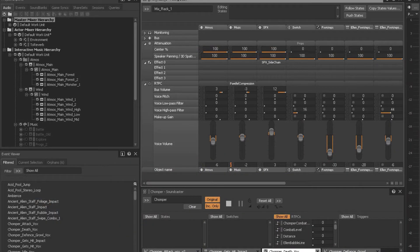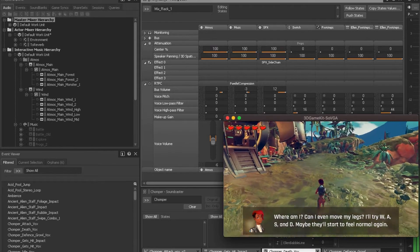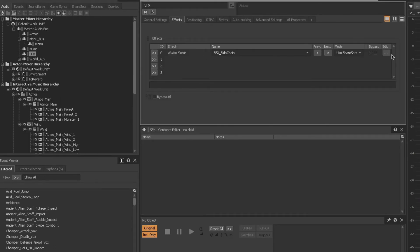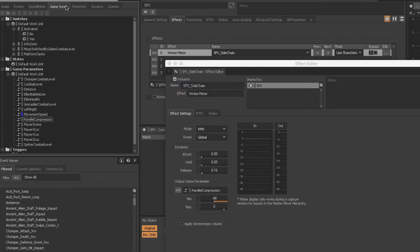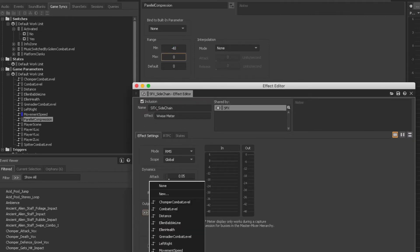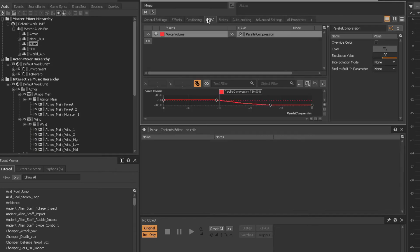For the mixing stage, I really liked being able to connect to the game and mix in real time — that's absolutely super helpful. I also used some sidechain compression, so sound effects pushed down the music bus when they were over a certain threshold, just to give everything a little more room to breathe and offer a little more clarity.